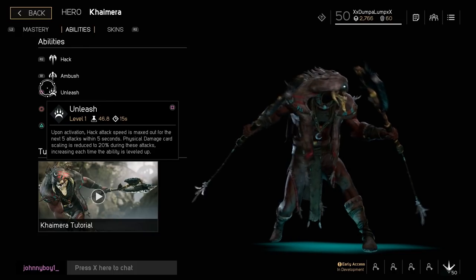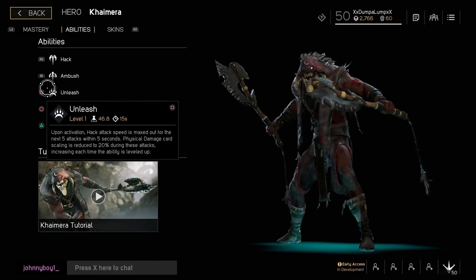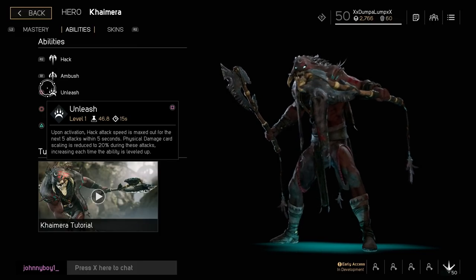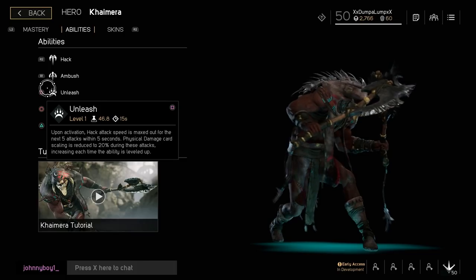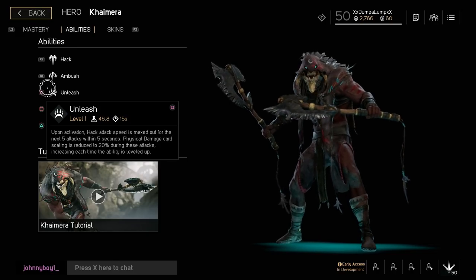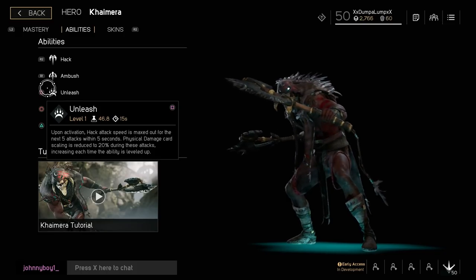Next is Unleash: upon activation, Hack attack speed is maxed out for the next five attacks within five seconds. Physical damage card scaling is reduced to 20% during these attacks, increasing each time the ability is leveled up. He basically just lets out a flurry of hacks, which is really good. This helps him build up his health regen passive and provides nice burst damage.